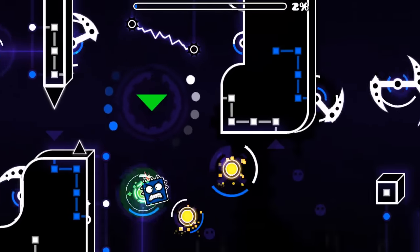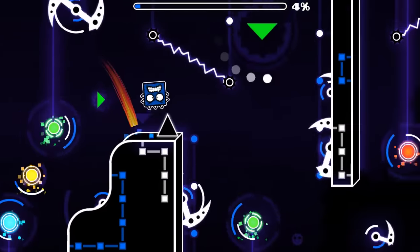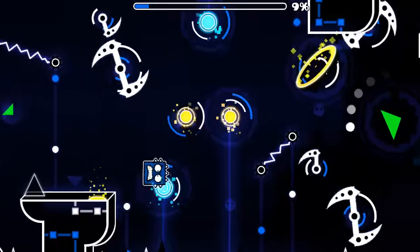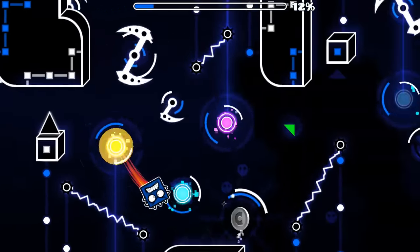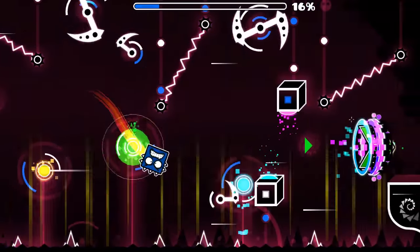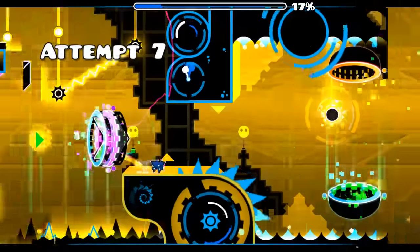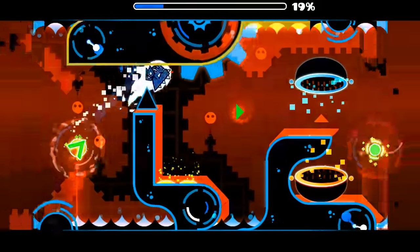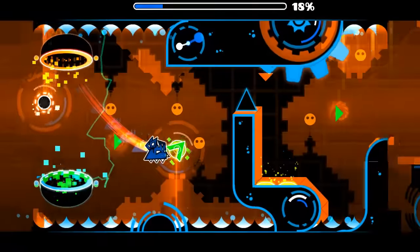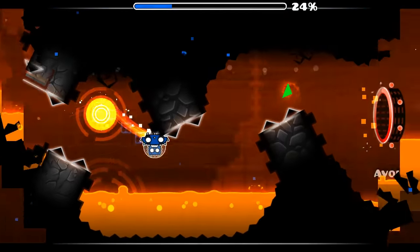I am back in practice mode because the last session was so messy. I really had no idea what was going on. So I want to do one more run through, maybe try to explain how I do certain parts and give some tips. But overall, just show how much I've progressed. The beginning still kills me sometimes. Pretty much every part in this level kills me a few times. The spider is where it really starts, and this is all about not switching too fast and not switching too slow.